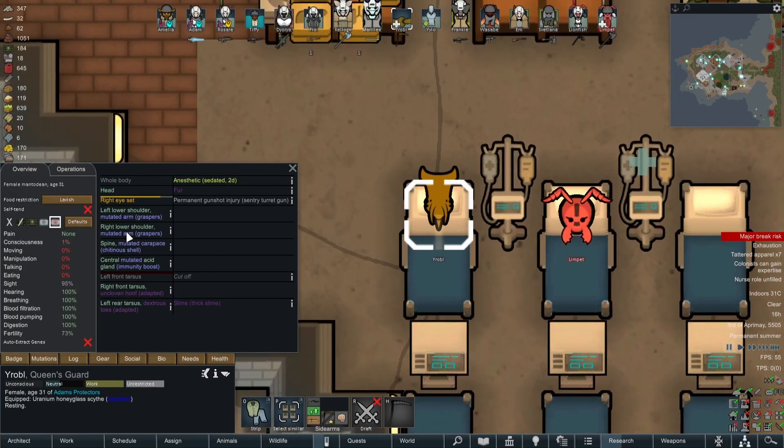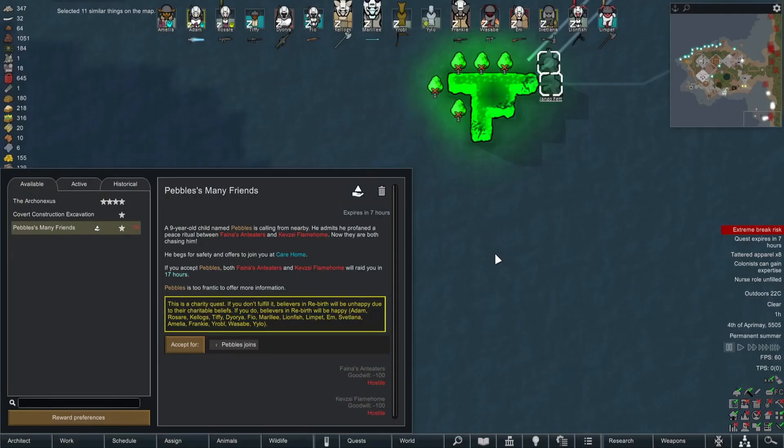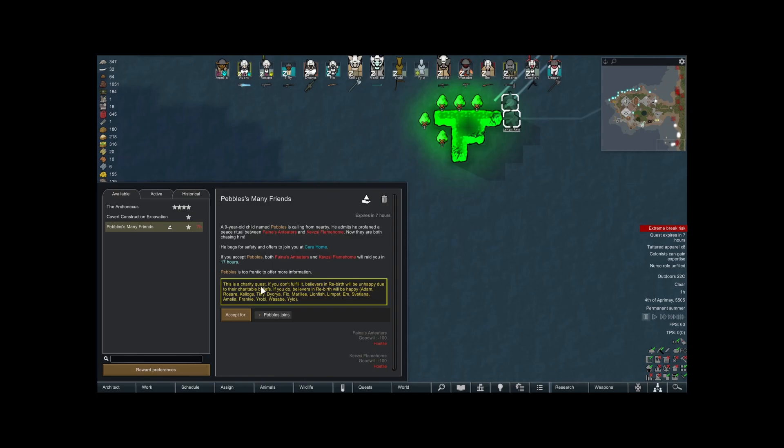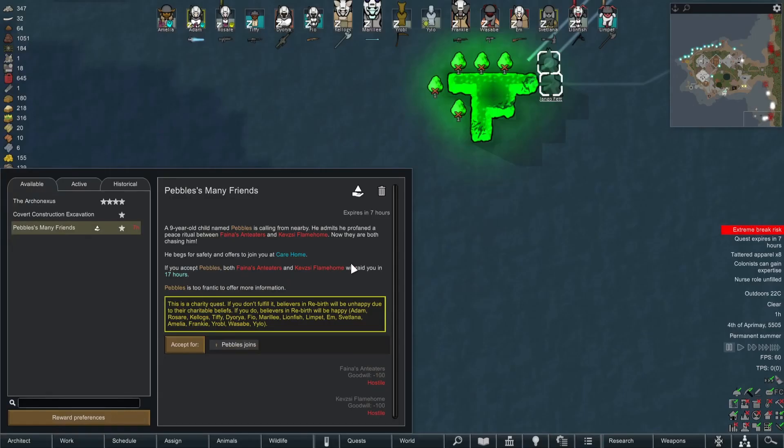Robo has also been operated on again — he's been given the other set of graspers on his other arm and has now been given a mutated carapace, a chitinous shell. Very nice. Quest available from Pebbles' many friends — a nine-year-old child named Pebbles. He's calling for a nearby image. He profaned a peace relationship between Fiona's Arnteeters and the Kevesi Flamehome, and now they're both chasing him. If we accept, they'll raid us in 17 hours. Could be rough, but we have mortars and a kill box — no worries.